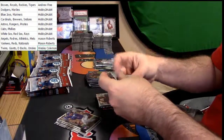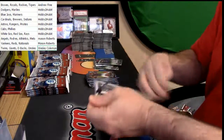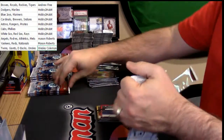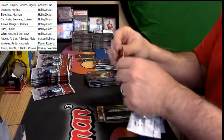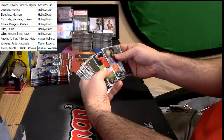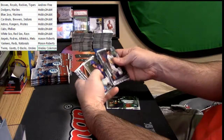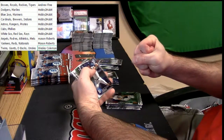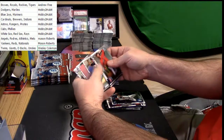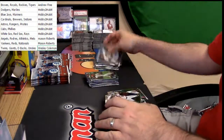I'm getting frustrated with my auto-pulling out of this - I'm getting very frustrated. Run back, folks, run back on this bad boy. Sean Menea, refractor, A's. Rafi Ozuna for the Cardinals - dude, we've hit basically his rainbow so far. And a Blake Snell base auto for the Devil Rays. Son of a motherless goat, folks.